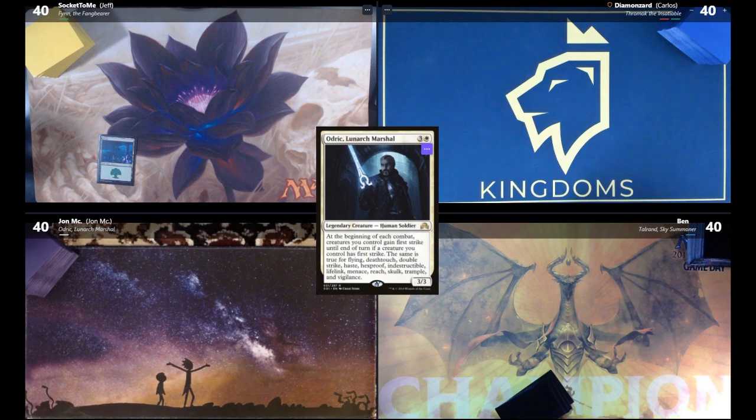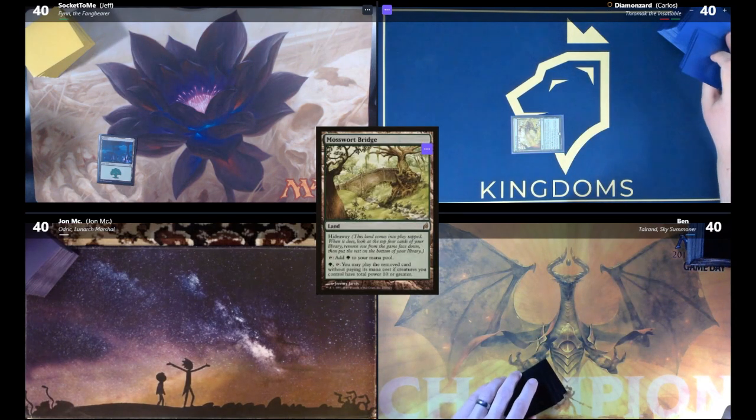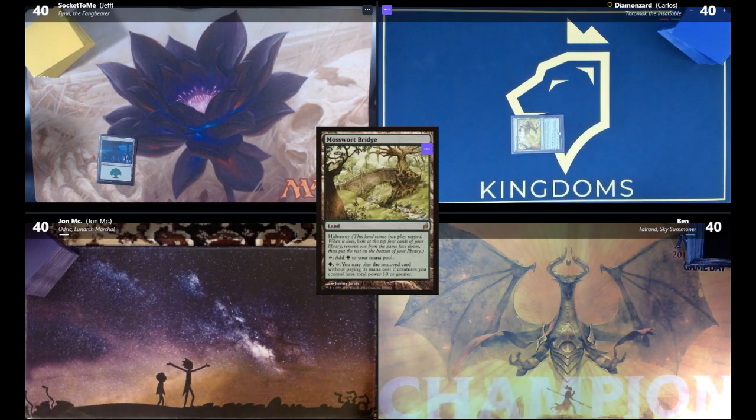Draw for turn — Mosswort Bridge tapped, triggering Hideaway. We look at the top four cards; one goes underneath it. When I have 10 total power in creatures, I can tap it and play that card for free. And I'm done!